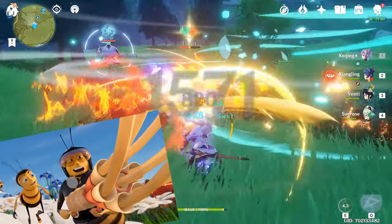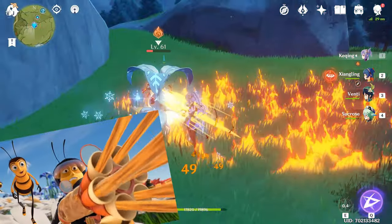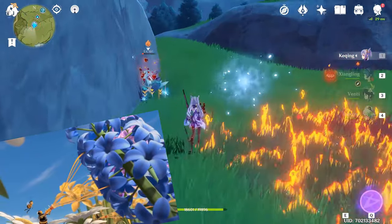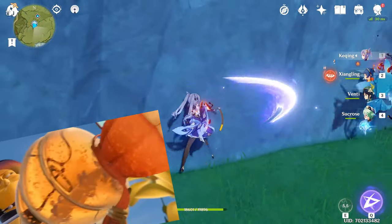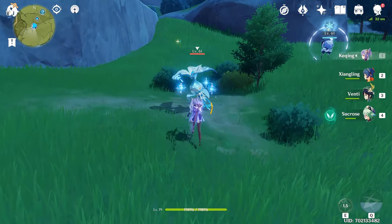You'll also be required to cull literally every whopper flower on Teyvat. These flowers drop sweet, delicious nectar that you need an abundance of for basically everything to do with Ka-Ching. Look in your adventurer's handbook to see where they are, and kill them daily until she's complete.